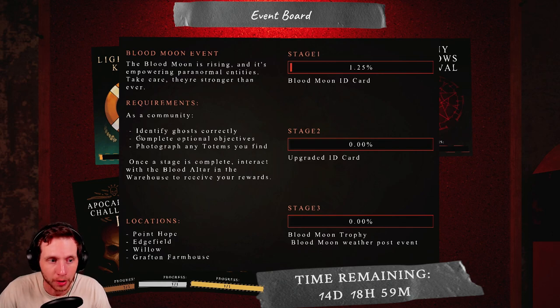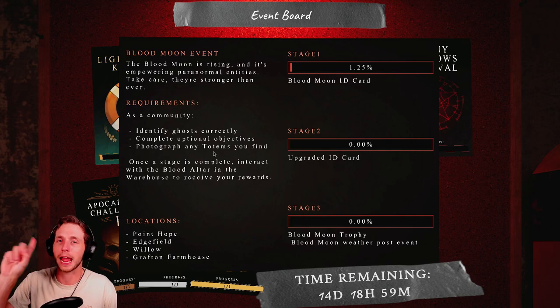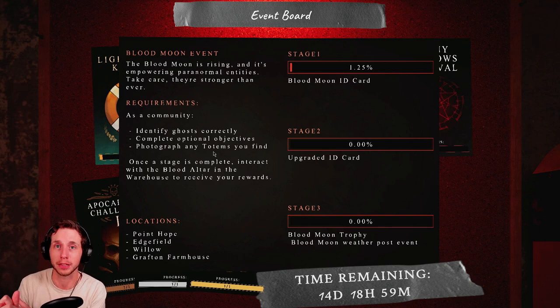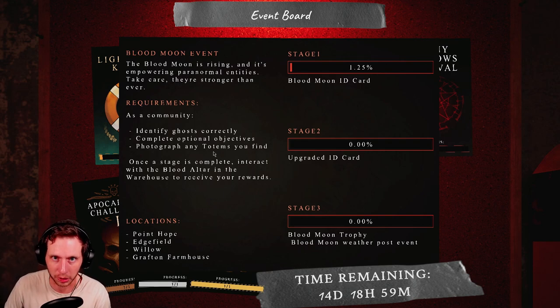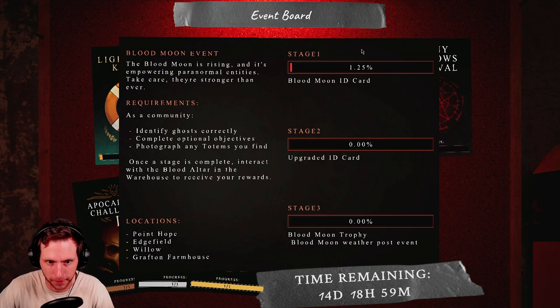To contribute, you have to go to one of the four maps specifically marked with the Blood Moon icon. When you're in there, you have to identify the ghost correctly, complete optional objectives — the three objectives you get — and photograph any of the totems that you find. Correctly identifying the ghost gives you 10 points, each optional objective gives you 2 points, and photographing any totem gives you 1 point each. If you're playing by yourself, I think the max is 20 points that you can get.